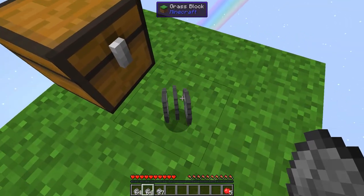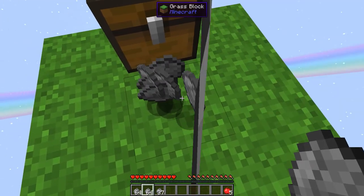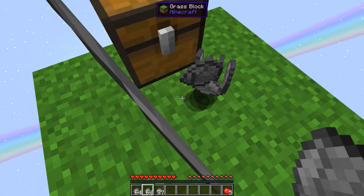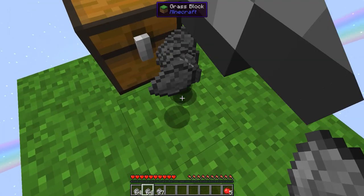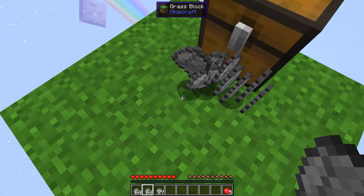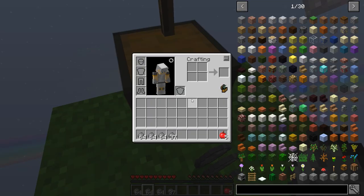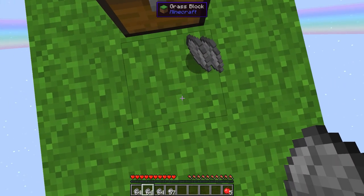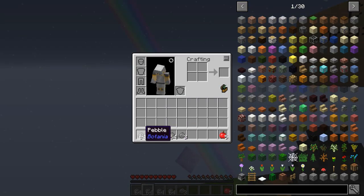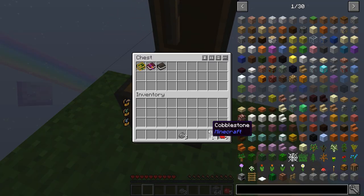This is a 1.9 mod pack, so it is not the very latest version of Minecraft, but it is 1.9. There's a guidebook and all sorts of good stuff to kind of get you started along your way. So what we're doing right now is I'm gathering these pebbles, and these pebbles are used essentially to make cobblestone. It's a very interesting method of cobblestone generation if you're not familiar with Botania or Garden of Glass.